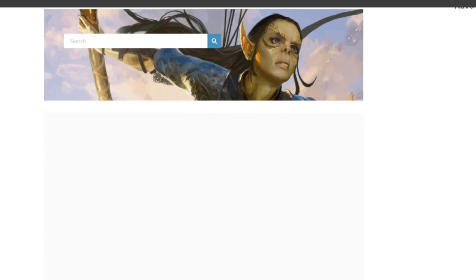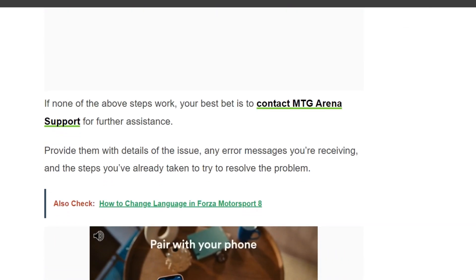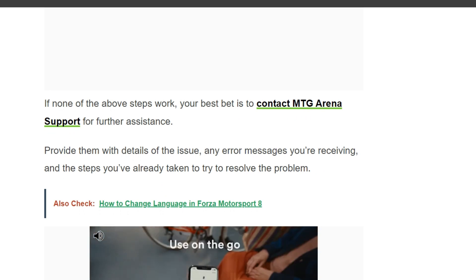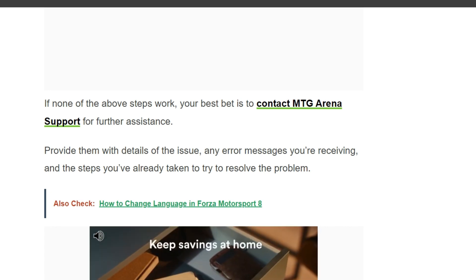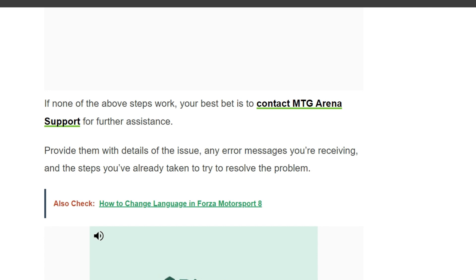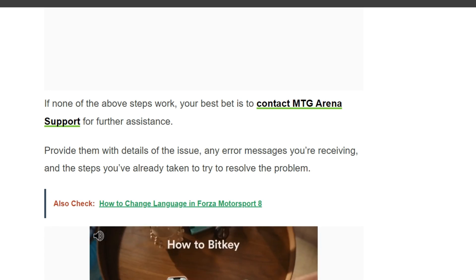The seventh solution is to contact MTG Arena support. If none of the other steps work, your best bet is to contact MTG Arena support for further assistance. Provide them with details of the issue, any error messages you are receiving from the game, and the steps you have already taken to try to resolve the problem.